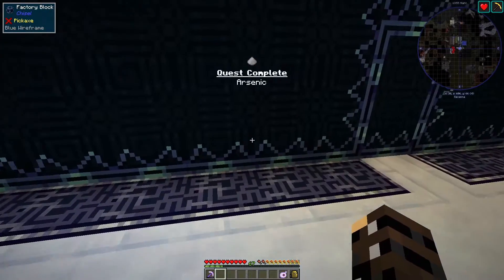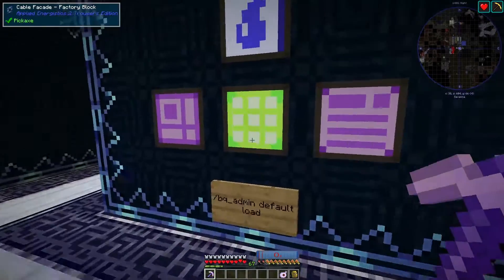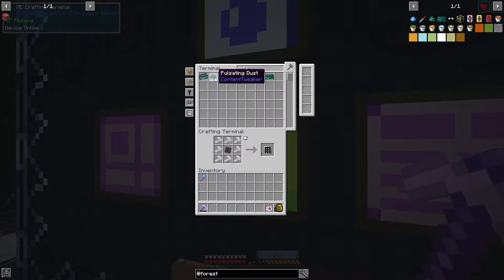From my understanding, the devs are trying to get rid of certain things like forestry. So they're sort of slowly switching out pulsating dust from the forestry pulsating dust to their version — content tweaker. And you can see it has this cool new feature, like glowing pulsating actual green stuff. So our pulsating dust actually pulsates now, and I think that's pretty nifty.